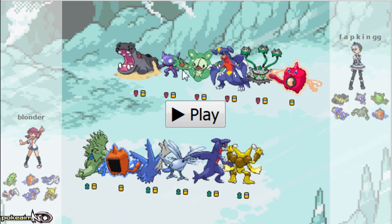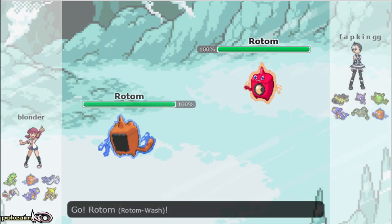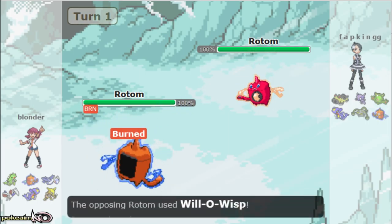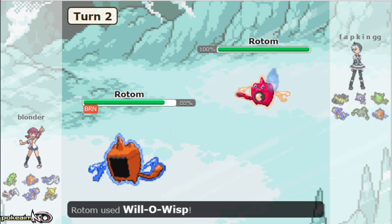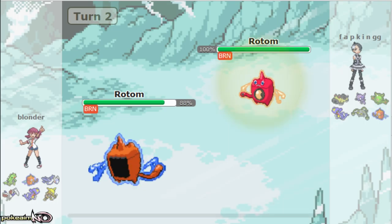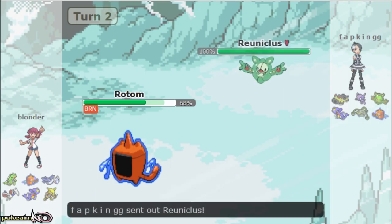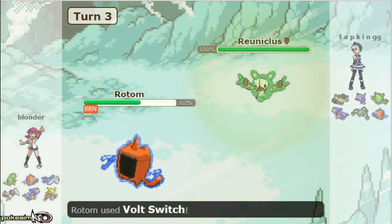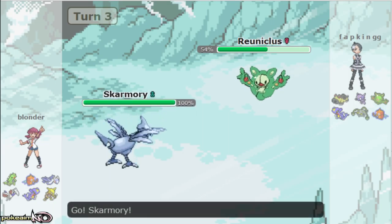I decided to lead off with my Rotom because it matches up pretty well versus the majority of his team — I can burn most of his team with that. He chooses to lead off with his own Rotom, so I figured might as well just trade will-o-wisps. I unfortunately missed turn one, which could have been bad if I didn't win this speed tie. I was min speed Rotom; he could have been min speed with some negative IVs to get the volt switch momentum, but thankfully I do hit right there.